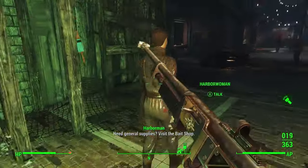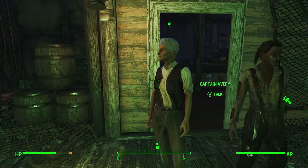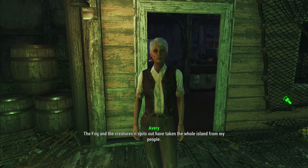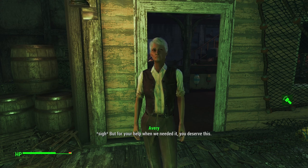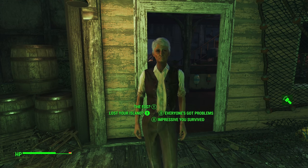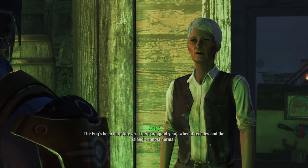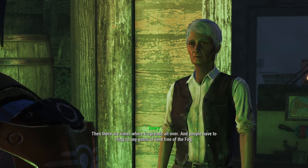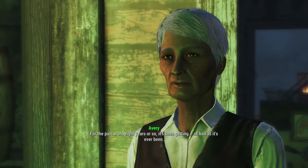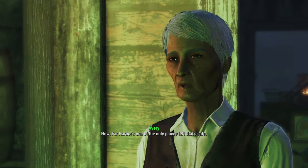Talking to Avery more about the situation. The fog's been here forever — there are good years when it recedes and the island's almost normal, then times when it spreads everywhere and people cling to any fog-free land. For the past eight years it's been as bad as it's ever been. Far Harbor is now one of the only safe places left. There's a local named Alan who wants to go offensive against the Children of Atom cultists, blaming them for the fog getting worse.